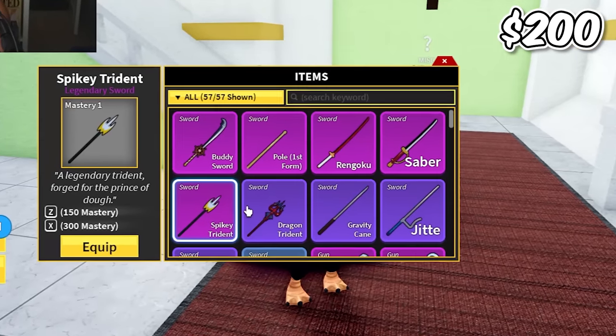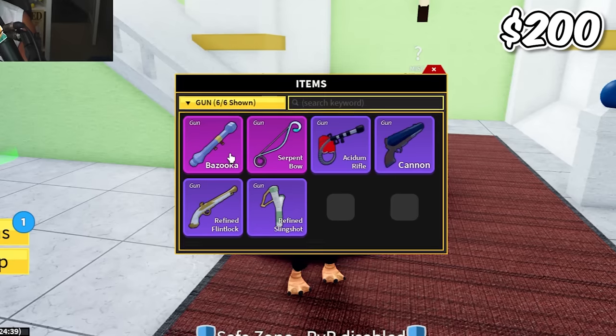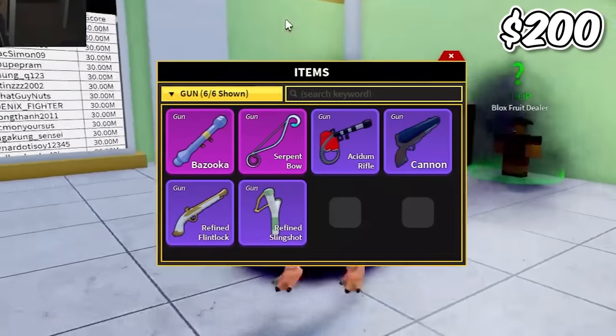The swords include spiky trident - the hardest one to get - Rengoku, and buddy sword. Six guns including bazooka and serpent bow. Accessories: dark coat, pale scarf, and golden sun hat. Valuables: 23 dark fragments - that means 23 dark beard kills. Only 62 titles. Only seven treasures, but one is a kitsune fruit, plus a premium item, times two mastery, and times two money.